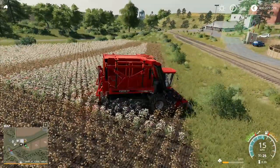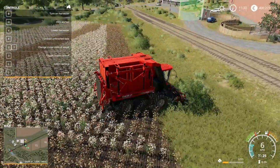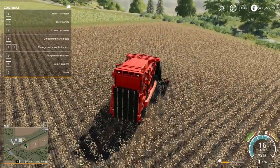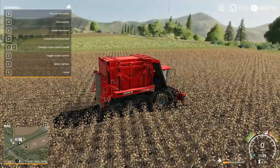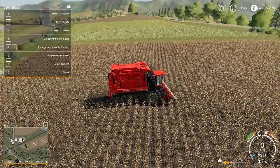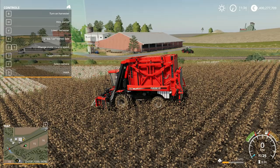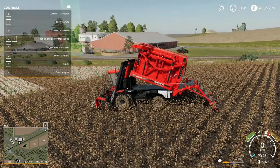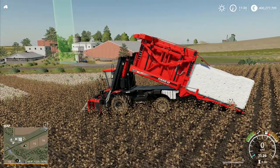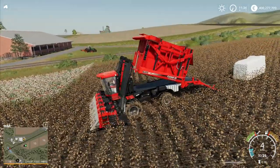We've got 5,700 liters of cotton from this small field. Pressing F1 opens the controls list — you've got hired worker, turn on harvester, lower harvester, load, unload, unfinished bale. I press Y to unload and the cotton comes out and compresses into the bale. That is very cool. I'm looking forward to doing a big cotton harvest with multiple harvesters in a time lapse.